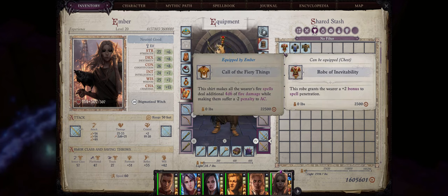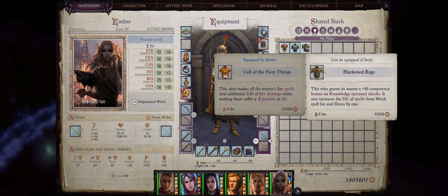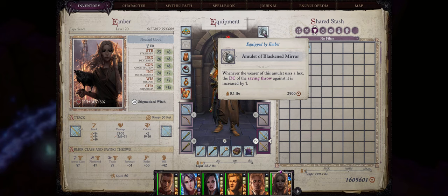Now for the early game you can also go with something like the Robe of Inevitability for an extra plus 2 bonus to spell penetration, or the Robe of Determination for the same effect basically. For the mid game or at least at Chapter 4, you have the Robes of Black Rags that will further enhance your difficulty class of your Witch spells and hexes by plus 1, stacking with the Amulet of Black Mirror for a total of plus 2.